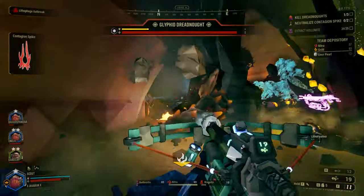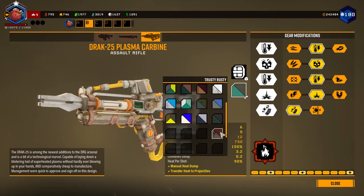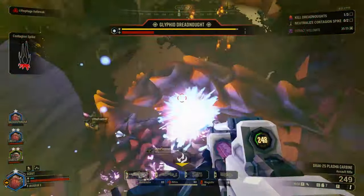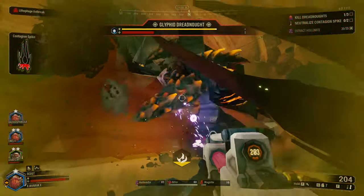Next up, of course, it's time to talk about the upgrades of the hour with the Drak's overclocks. As of Season 4, the Plasma Carbine has seven overclocks, with two clean, two balanced, and three unstable. Next, as always, we'll go through each of them and talk about what they do and the kinds of ways that you can utilize them.